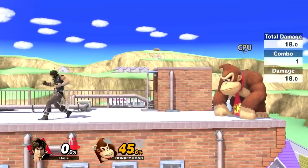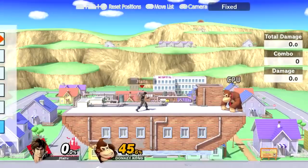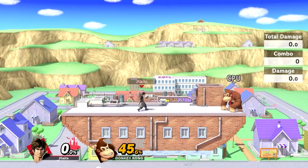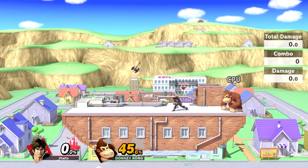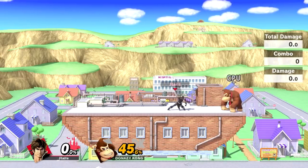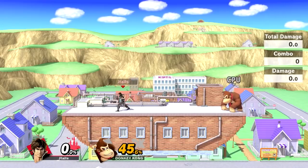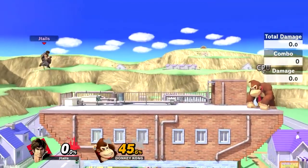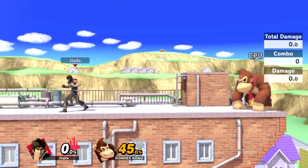It's also important to note that the axe actually goes through the stage entirely and will hit people under the stage who are recovering — which is a really popular recovery angle for Fox, Inkling, and a few other characters. If Isabelle or Villager ends up stealing your axe, they can throw it from below the stage and kill you with it. So you want to be careful.